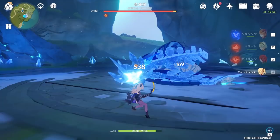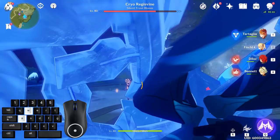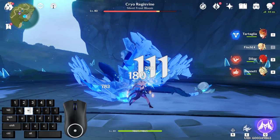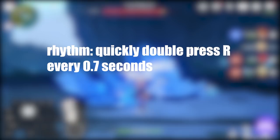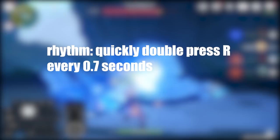And now for the fun part — how exactly to do it. I slowed down the original clip with the keyboard layout so you can pay attention to the keys I'm pressing. Notice that I'm simply spamming my left click without really timing it. However, I am timing my R button by quickly double tapping it. You don't actually have to wait until your arrow comes out to press R — you can simply remember it like a rhythm. The timing seems to be around 0.7 seconds. So pressing R every 0.7 seconds seems to be good enough. Also, remember to hold down W.